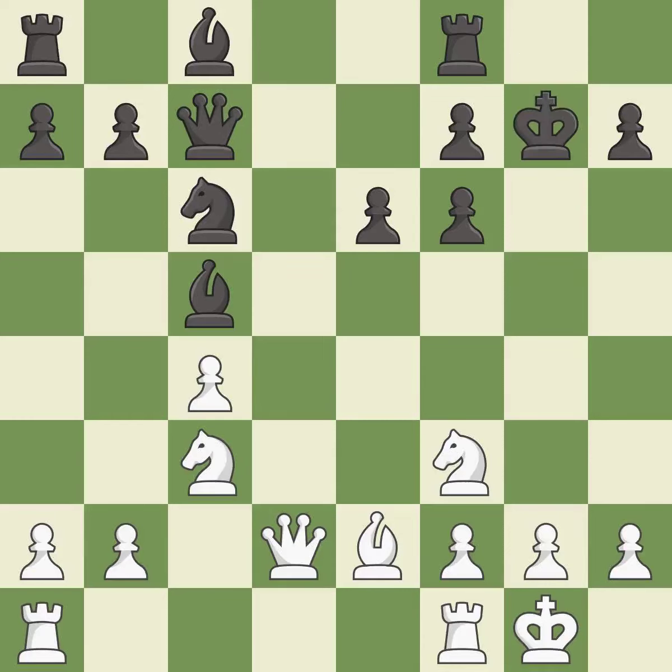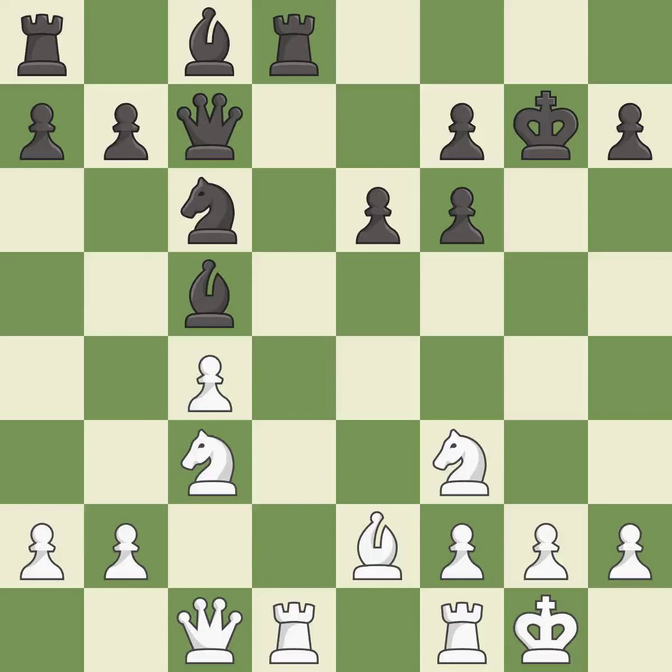This is the strongest option — it is best. This activates a rook by developing it off of its starting square — it is good. This attacks a queen, winning a tempo when it moves away — it is best. This offers an equal trade of pieces — it is best. This connects the rooks, which helps them coordinate together in the future — it is best. This wins time by threatening a bishop and forcing it to move away.